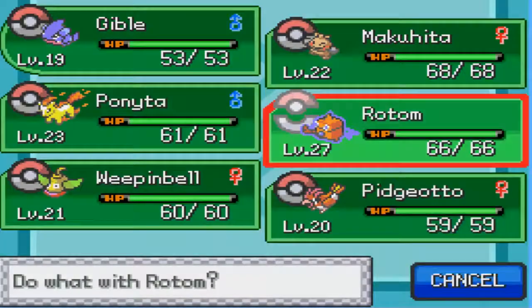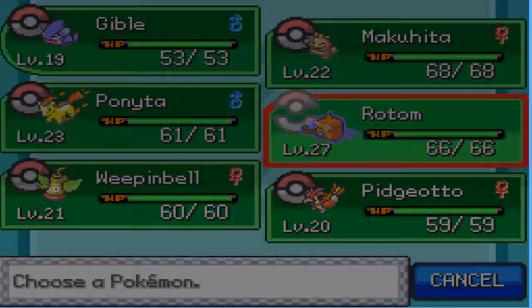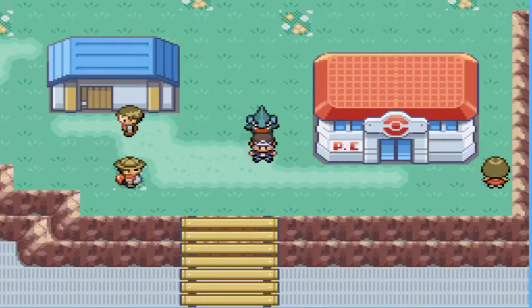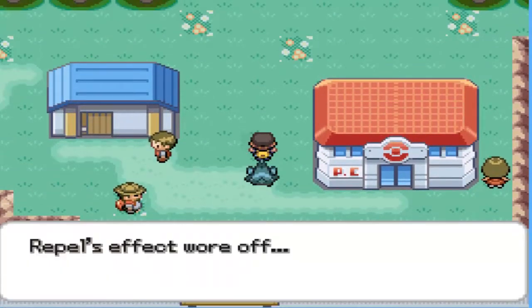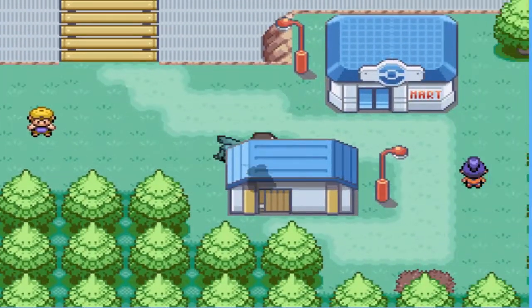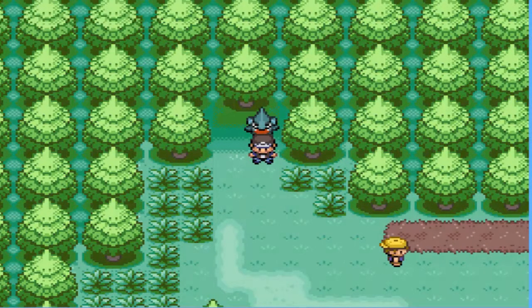So off screen, I went and got Rotom Wash for our team. How did I do that? By going to the TV where you caught Rotom and talking to it - it will give you a chance to choose your Rotom's form. So with that out of the way and our team all healed up, let's head to Route 308.5.